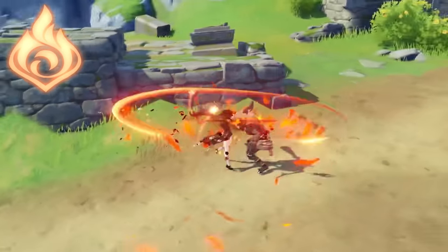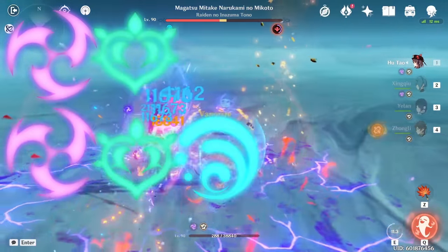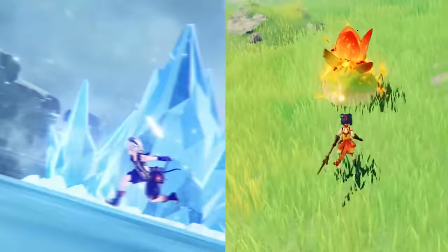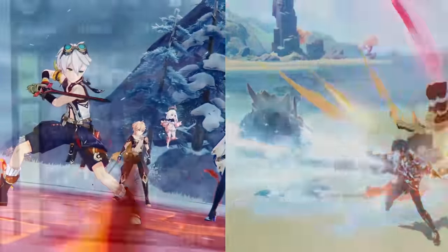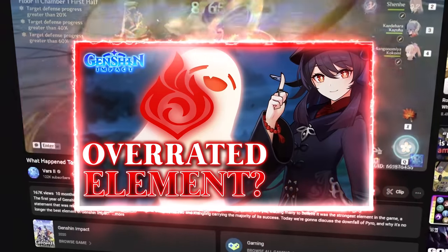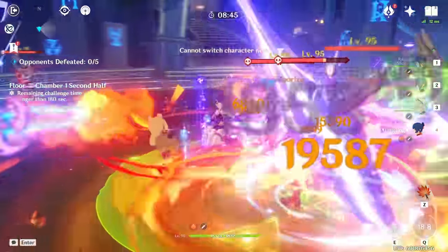Pyro comes in next. Having once dominated the meta in tandem with Cryo in version 1 and most of version 2, the element has fallen off considerably in version 3, supplanted by its rival DPS element, Electro, thanks to no shortage of help from Dendro. In fairness, Pyro is in the midst of a resurgence, and has always managed to hang on by relying on its different reaction-centric teams. In terms of its characters, it's basically Bennett and Xiangling carrying the element, but at that point, how much of that should be attributed to Pyro versus the innate strengths of those two units. Pyro didn't exactly fall off if we go by character usage, but it's no longer the instant go-to option for dealing damage like it used to be.